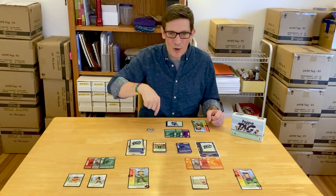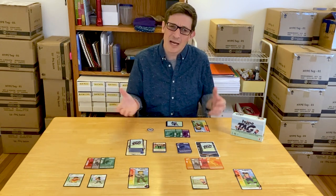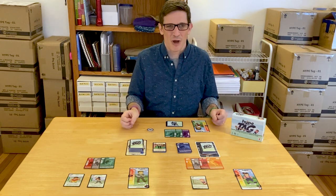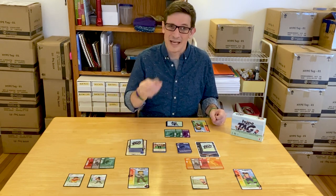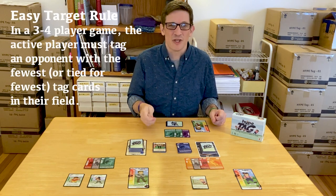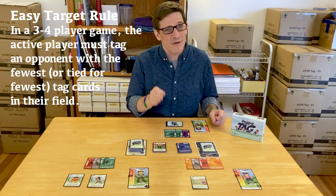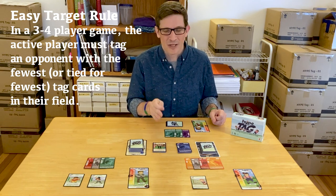It doesn't go one person, one person, one person. You actually sometimes get some say about who to tag — kind of like in a real game of tag. Here's how it works — it's very simple. The rule is I have to tag the easy target, and the easy target is any opponent that has the fewest, or is tied for the fewest, tag cards in their field.